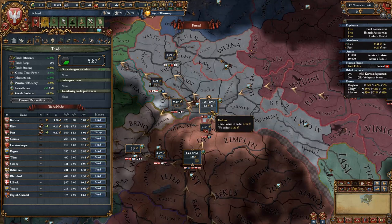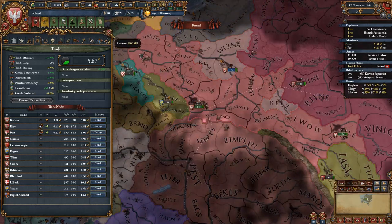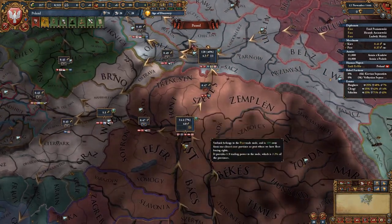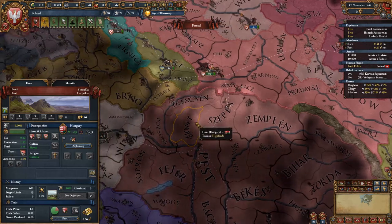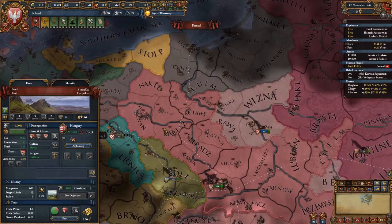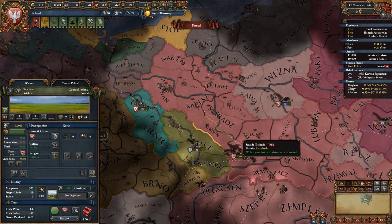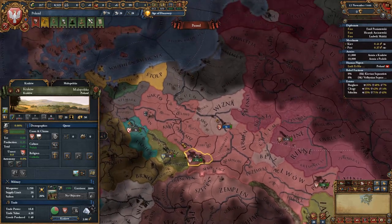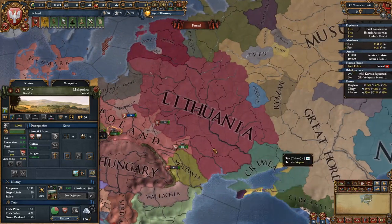To boost our economy in the Krakow trade node, we'll attack Hungary first — that is our very first target. We'll take all of Slovakia, giving a significant boost to our trade presence in the Pest trade node. We also want the gold mine in Hont, which we want to directly own as fast as possible. The Polish lands are mostly farmlands or grasslands, making development easy. Playing tall as Poland is interesting but not recommended — it's much easier playing wide given how many lands you can expand into.